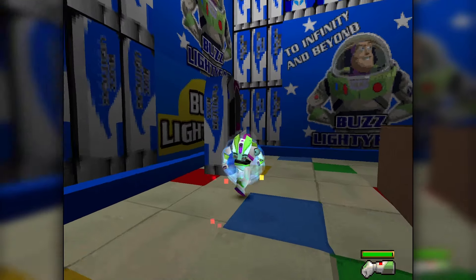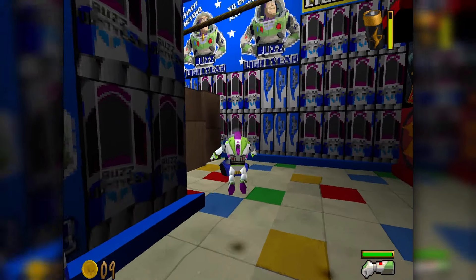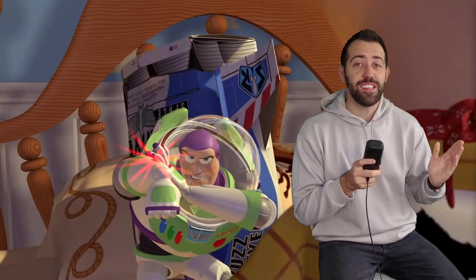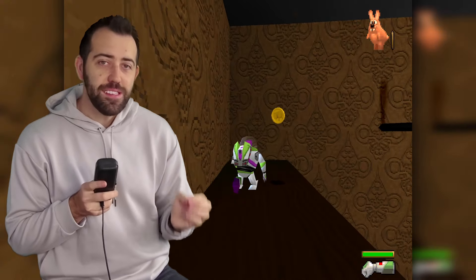As to be expected by his many appearances across the franchise, Buzz sports a multitude of different abilities adapted into this game that you'll use to navigate through its 15 levels. The biggest difference, however, is that his abilities actually work in this game. Now by today's standards this game doesn't really hold up in terms of its graphics, but back in the late 90s, this game was the shit.